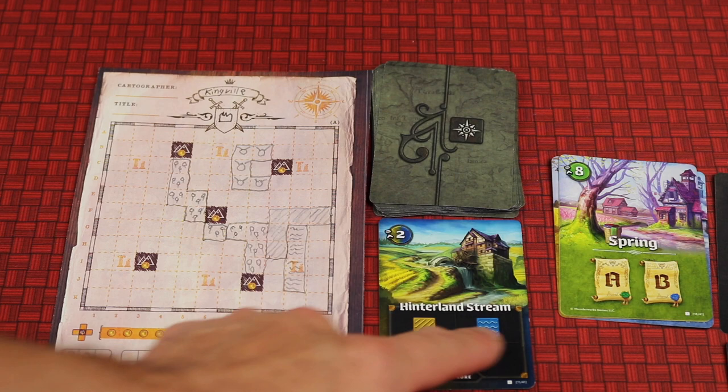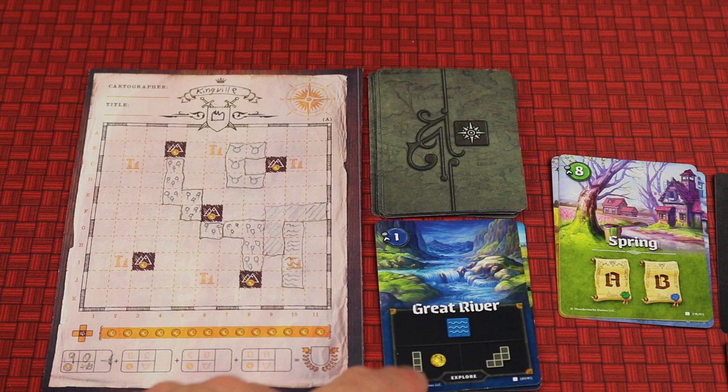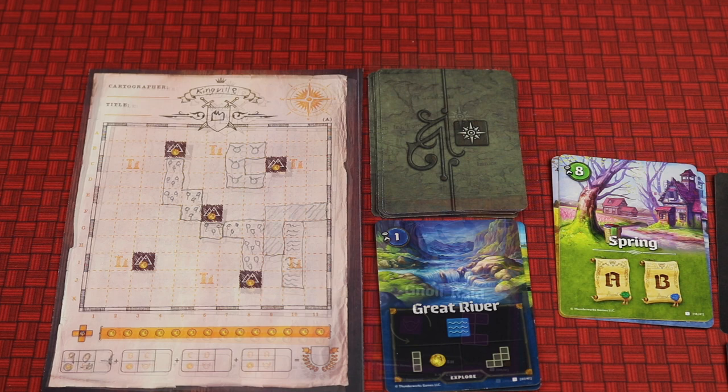Each season many of these cards will come out, and you'll often be selecting between what type of terrain and where to place the shape. Other times you'll have to select between different shapes — some of them give you money, which is points, and some don't, but they're usually bigger.